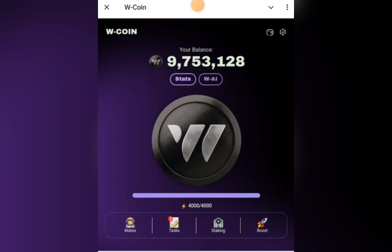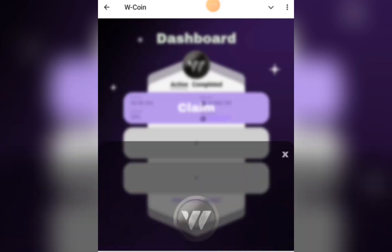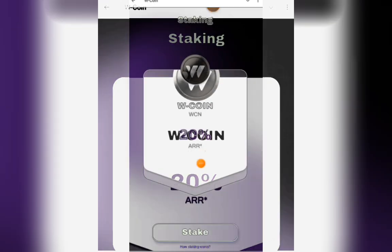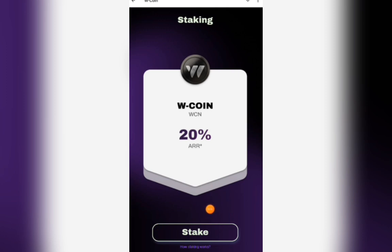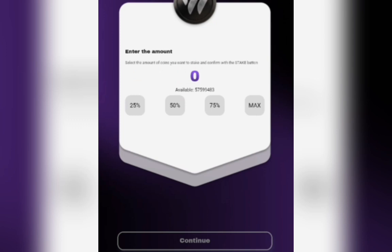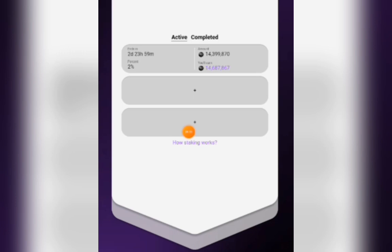The last step is staking. You can stake your coin balance by clicking on staking. For the staking, you'll see W Coin at 20% APR — click on stake. Select your duration: if you haven't done up to 10 stakes and want to complete it as fast as possible, click on three days. Then select a small amount — like 25% — so you can do more across the three days, and click continue, then stake. It ends October 6, 2024, and that's one stake done.